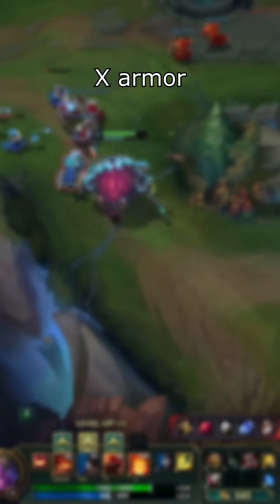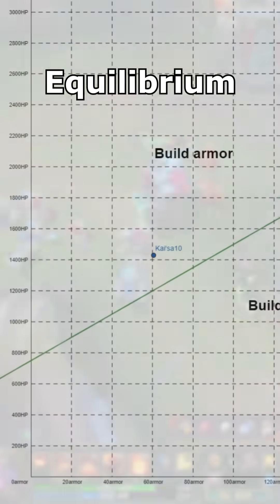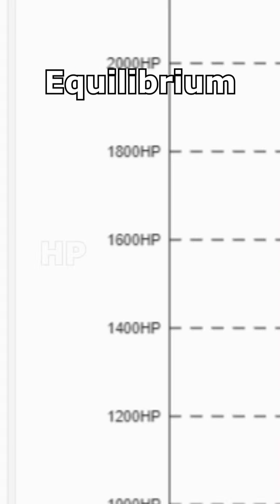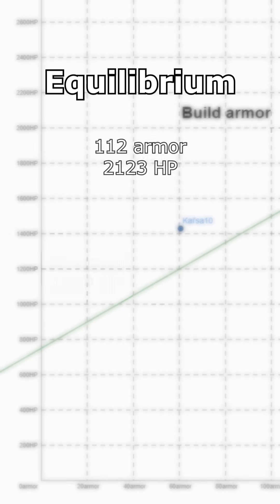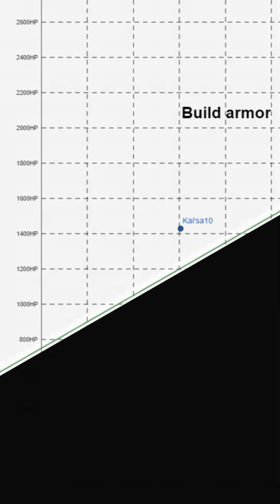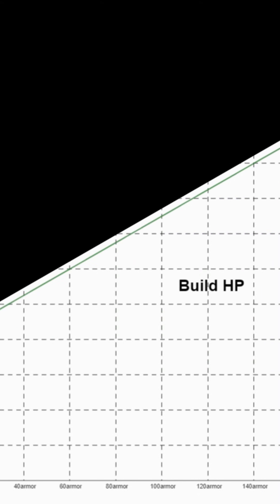For any set amount of armor, there is one exact perfect HP value that is optimal for it. This ideal balance is called the equilibrium. The horizontal axis is for the armor values and the vertical axis is for the health values. This line represents the optimal values. For any specific armor and health values, you get a point on this graph. If your point is above this line, building armor is more efficient than building health to protect you from physical damage. If your point is below this line, building health is more efficient than building armor.